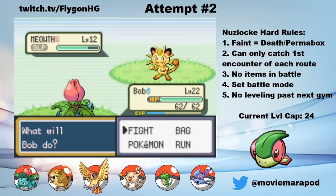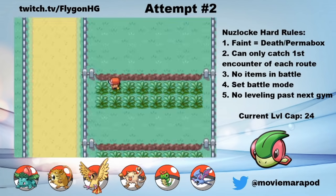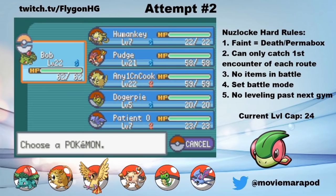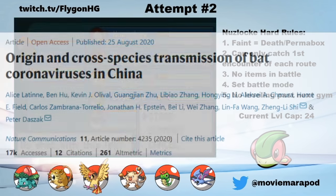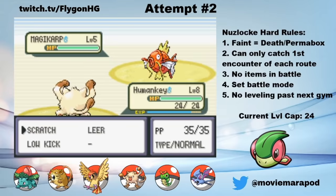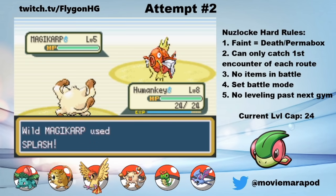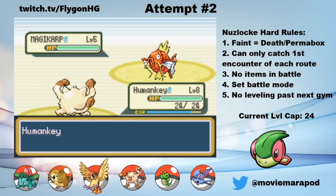On my way to Vermillion, I catch a Meowth on Route 5 and name her Cat. Her Pickup ability is relatively useful, so I keep her around for Cut and free items. I also drop Patient Zero off at the daycare — I'm sure nothing bad will come from that. In Vermillion City, I get an Old Rod and immediately fish up a Magikarp named Fish and box him. Gyarados is disgusting and would actually be a great addition to the team, but let's make this a bit more challenging.